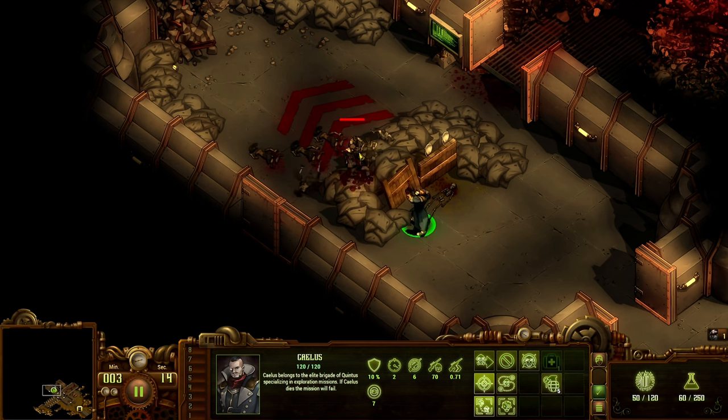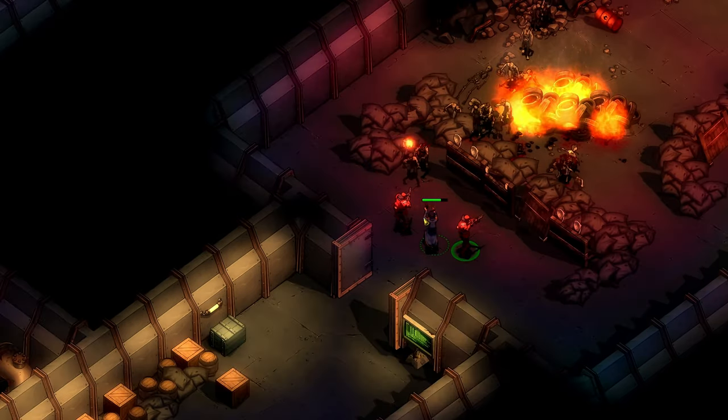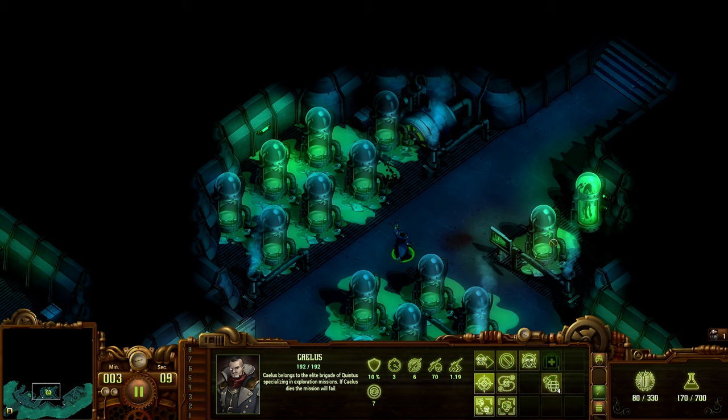Tactical missions are a more intimate experience, foregoing any base building mechanics. Here, your chosen hero will infiltrate and investigate facilities and complete specific tasks while also facing down zombies up close and personal.